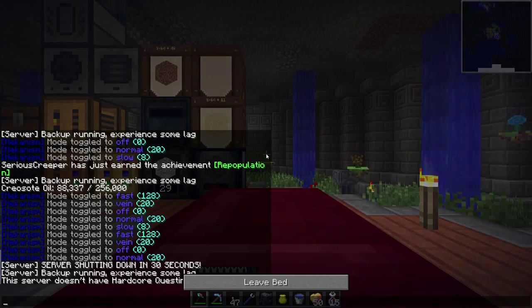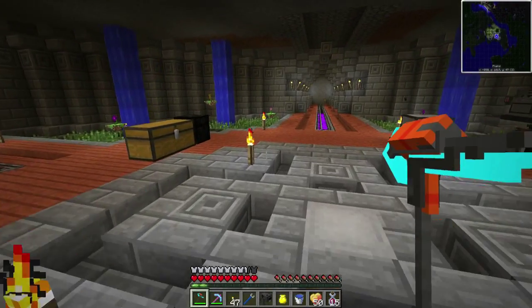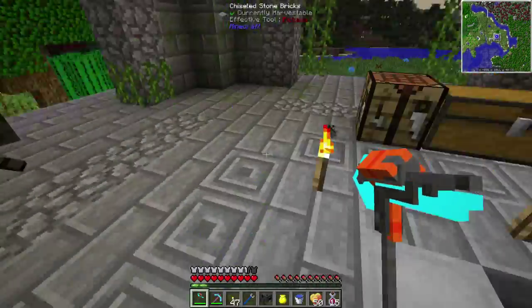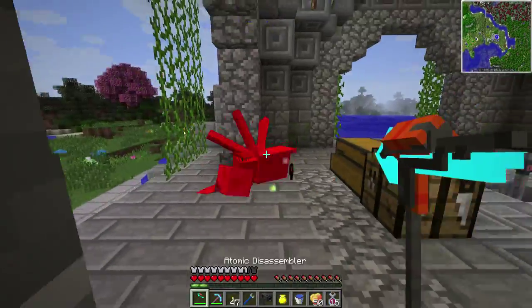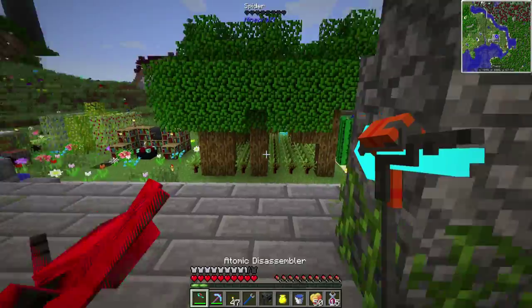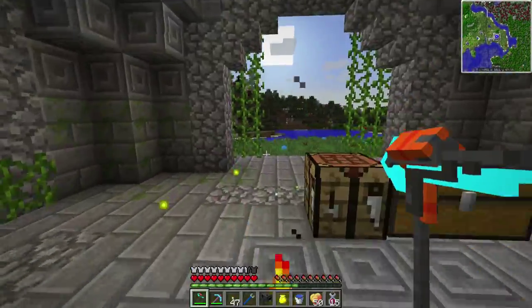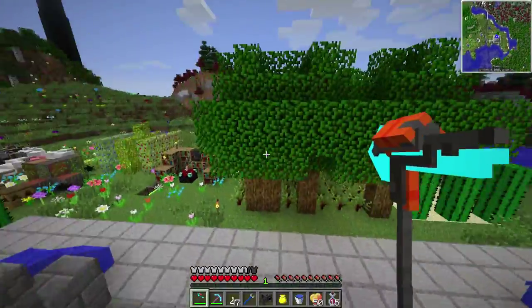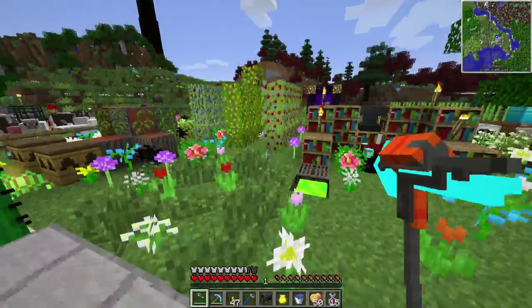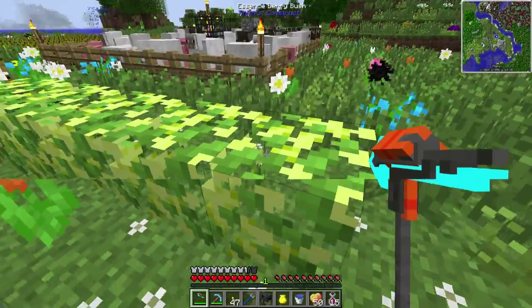I actually waited for the server to reset this time, so it is after 3 AM — I might sound tired. I found some essence berry bushes while caving. They sometimes give you concentrated essence berries, and if you eat them you actually get experience points — really cool.